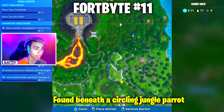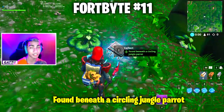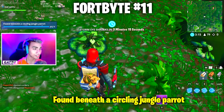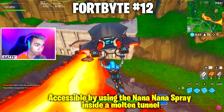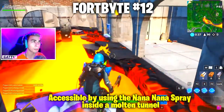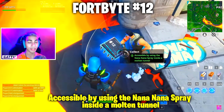Fortbyte number 11 is found beneath a circling jungle parrot. The parrot keeps circling at this exact jungle near Sunny Steps, so look for the parrot hovering on top and collect it. Fortbyte number 12 is accessible by using the Nana spray inside molten tunnel, which is located next to the old Tomato Temple location — go there and use the Nana spray paint.